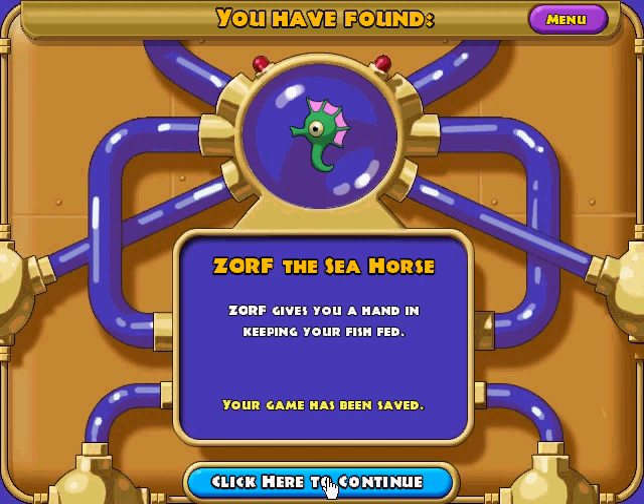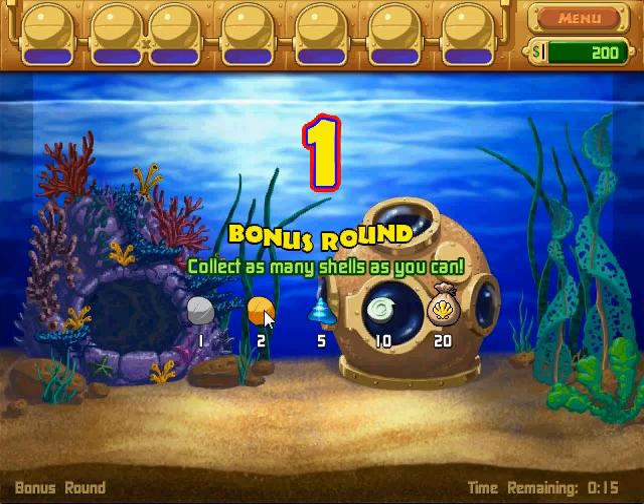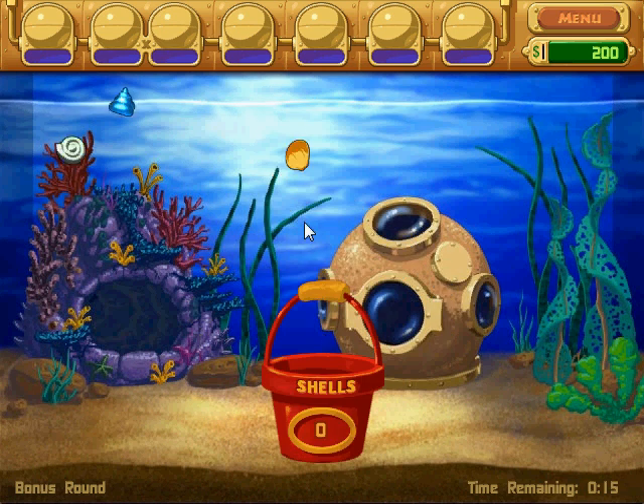There is a bucket, and there are seashells falling down — here, here, here, here. And you got to click on them as fast as you can. If you click on the same one multiple times, it gives you a bonus. They have a certain amount of points: one is worth five, one is worth ten, one twenty. Bags are worth twenty, those are ten, those are five. Let's see how good I can do.